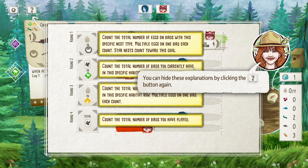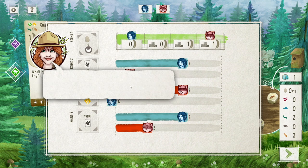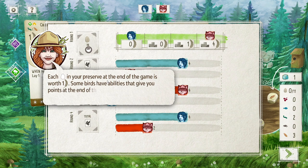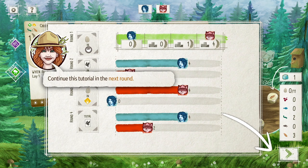The gold board shows end-of-round goals — count the total number of eggs on birds with a specific nest type; multiple eggs on one bird each count; star nests count toward this goal. Birds are worth points — a bird's point value is the number next to the feather on its card. Each egg in your preserve at end of game is worth one victory point. Some birds give points via abilities like the blue jay caching food or the barred owl tucking cards. Continue the tutorial in the next round? Of course!